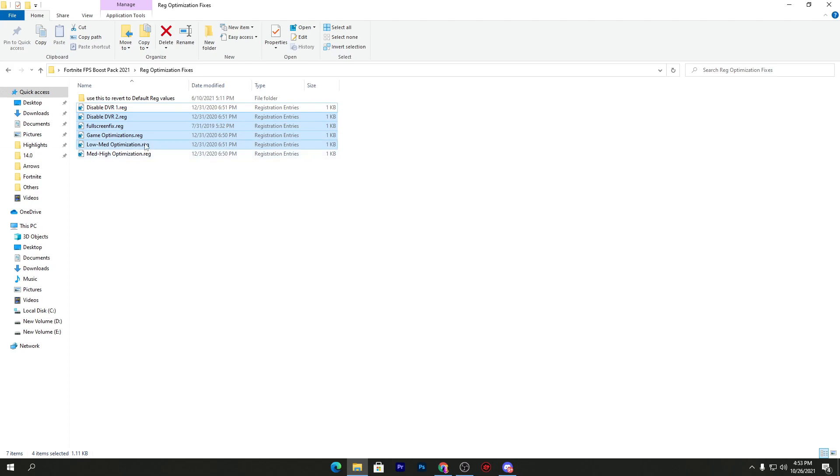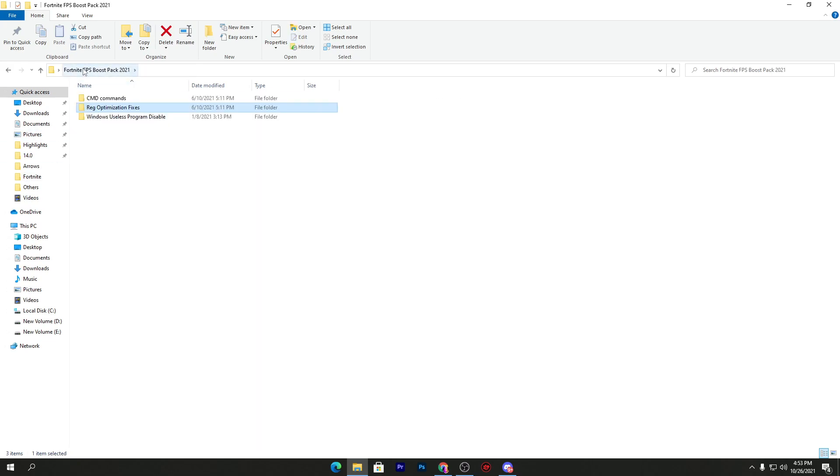Do the same with all the first five files to get better performance by changing the distribution optimization. For the last two files: if you have a low-end or mid-end PC, use those options; if you have a high-end PC, go with the high optimizations registry file. Once you install all registry files, go back to the main directory of the boost pack.